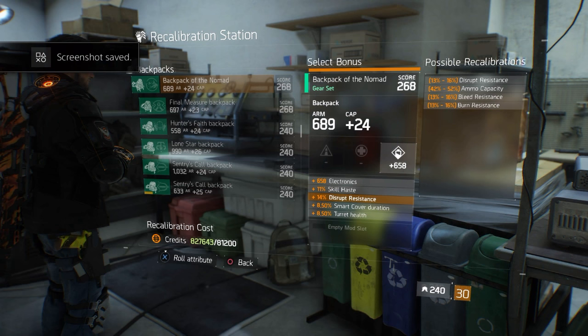For the batpack's two skill attributes, as lead assault I'd still recommend something that benefits your self-heal, ally heal, or the seeker mine explosion radius. Note that you're not looking for seeker mine damage since the gas charge does not do damage.